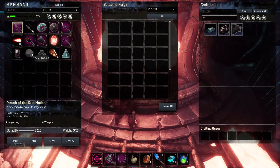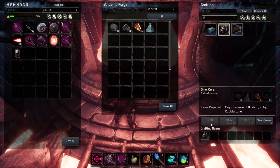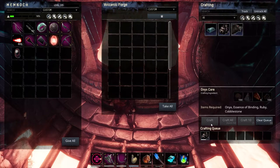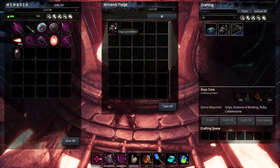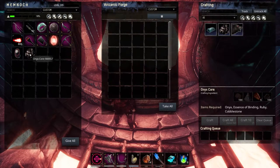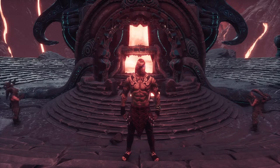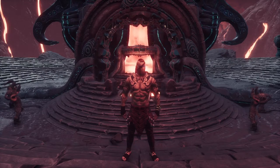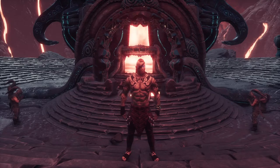As you can see, it is a lot of work for just one Onyx Core and it's not even the final material yet in order to create the AOC armor, weapons, and tools. So craft as many as you can in one go. Now that you know how to craft the Onyx Core, in our upcoming videos we will show you how to craft the Kernixium Core and the Illarican Core.